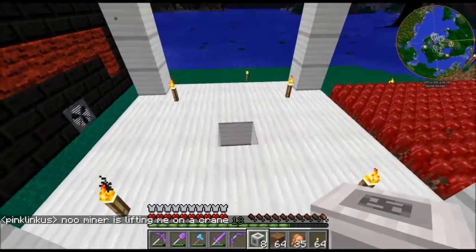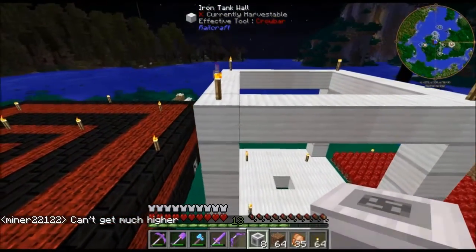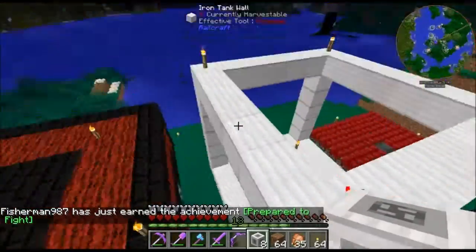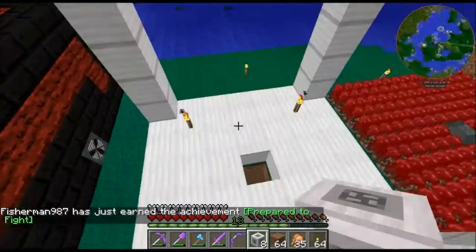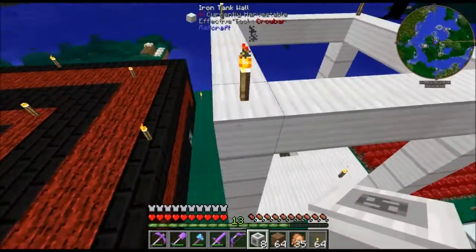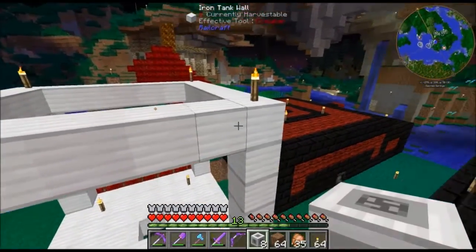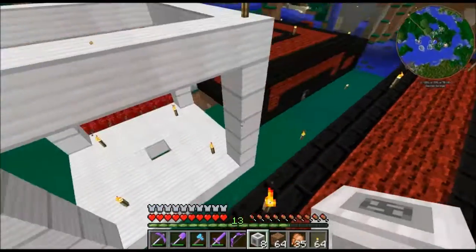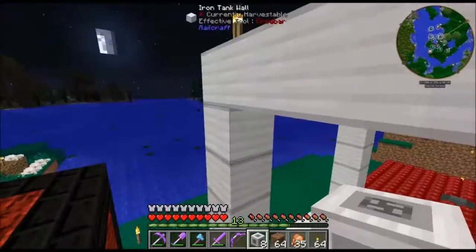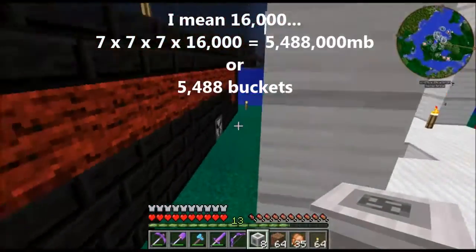Now I want to finish making this iron tank. With these iron tanks they hold 16 buckets of fluid per block area - that's counting the actual blocks for the outer shell and the air blocks on the inside. So how you figure that out: it's actually 16,000 millibuckets, which is 16 buckets. 16,000 times seven times seven - first go seven times seven, which is the dimensions of a seven-by-seven-by-seven. Multiply that by seven and then multiply that by 16,000.